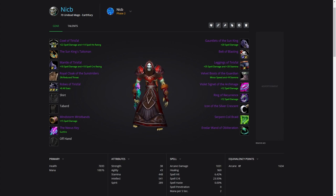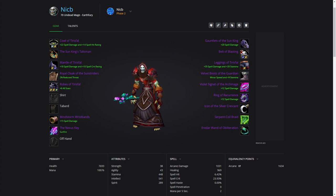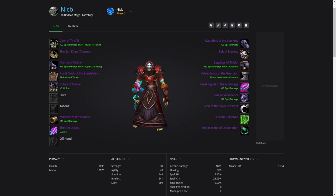Hey guys, Phase 2 was just recently announced, so I just want to make a video on the BIS gear that you can get as a mage, as well as how you should go about prioritizing each piece. Hopefully this will help you out whether your officers are asking for a list of items you want throughout the phase, or you're in a DKP guild — the idea is to maximize the quality pieces you can get this phase.